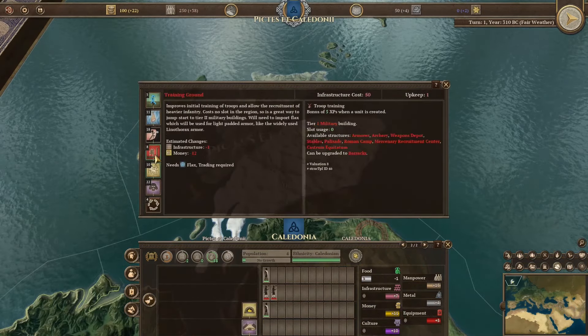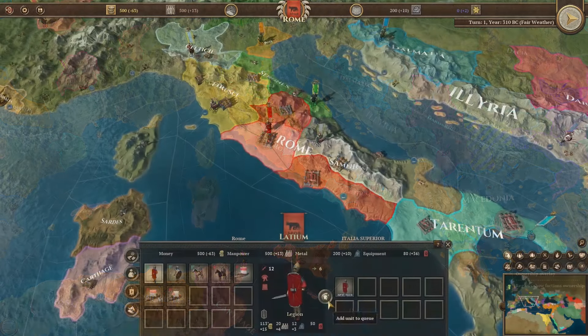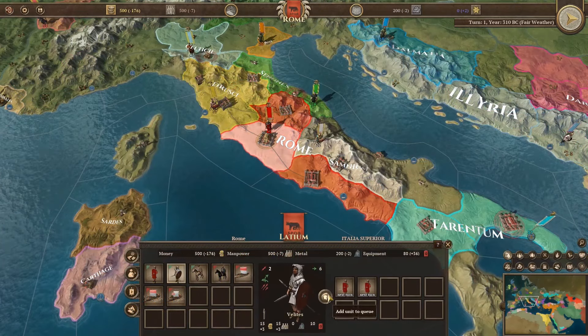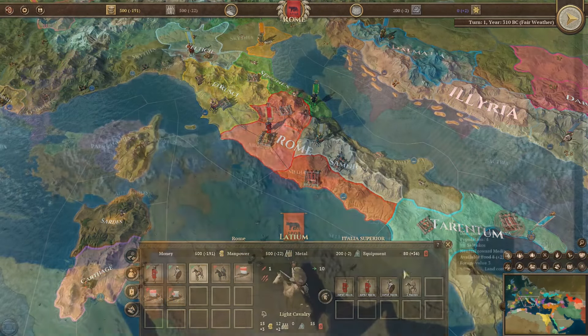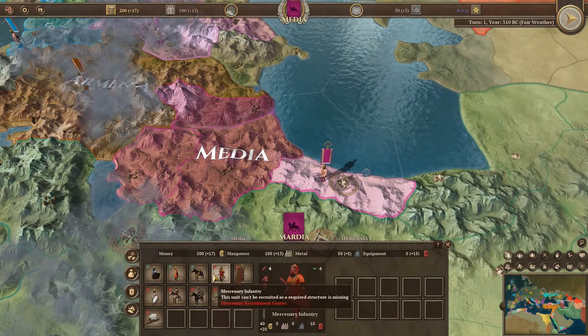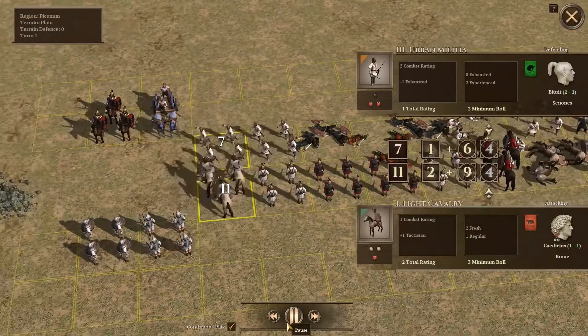Why buy Field of Glory: Empires? It offers fresh ideas and features and is perfect for anyone tired of the usual Paradox mechanics. The economy system is robust with over 300 buildings, distinct faction designs and unique resources. Despite being on the smaller side, this game is well regarded in the grand strategy space and offers a unique and engaging experience.